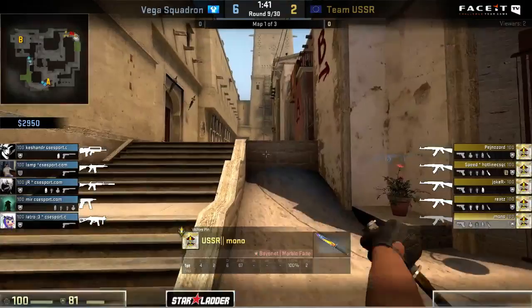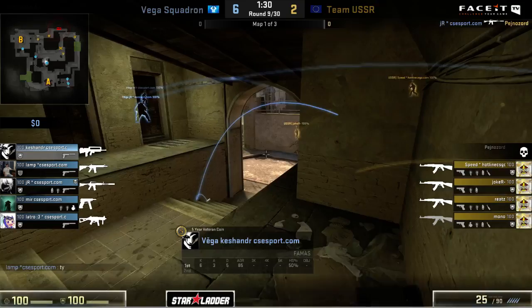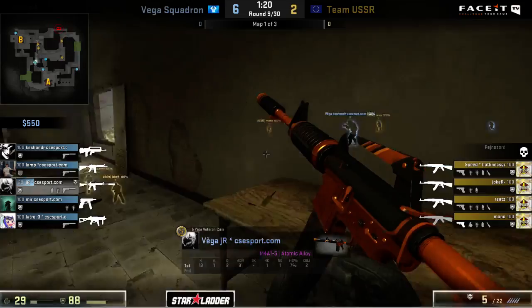We're going to see a force up now from Vega to try to keep things in their court. They do manage to get three rifles out onto the board, but one CZ sitting over here on Mirror and also Latro back down onto a UMP. So not going to be the best buy from Vega - very limited on utility. But thankfully they find the opening kill once again. JR looking for another one over there, does get a spot on some players back over here in underpass, but takes some hits down to 29 HP.